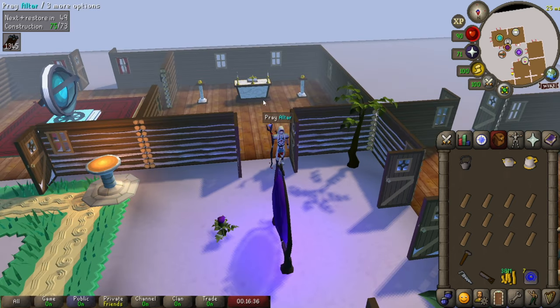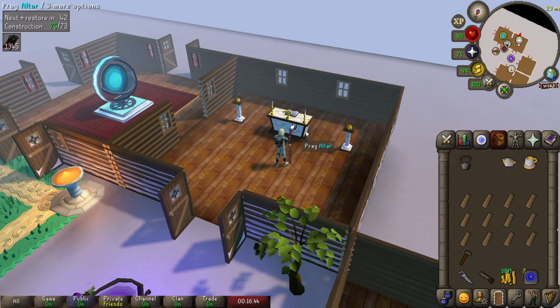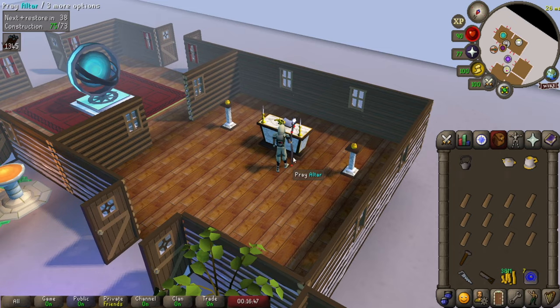We'll start at the first requirement and move up slowly. First is the chapel room. At level 45 you can make the most basic altar, which is all you need — it'll restore your prayer just like any other altar. This is the first essential item.